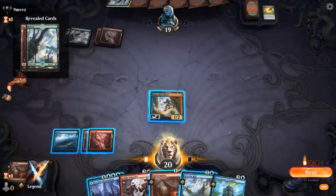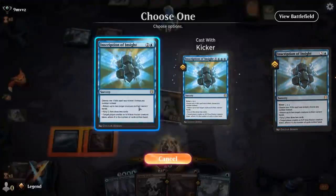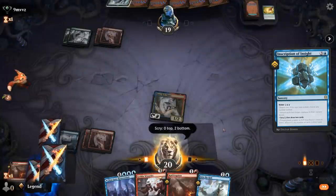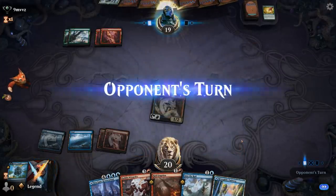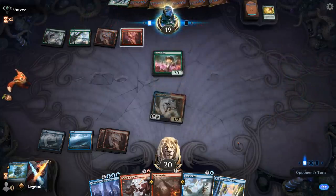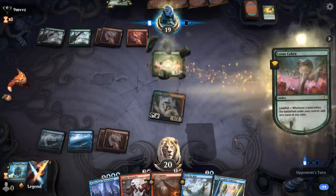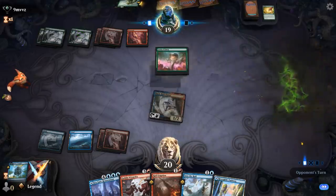Opponent's going to ramp with Cultivate. Inscription isn't bad, so let me just Inscription here to draw some cards. Don't really want either of these. There's my blue mana — perfect. Opponent plays a Lotus Cobra and a Beamstalk Giant. Would have also been reasonable to play Wizardry first instead of Inscription to get some damage in and more wizards for Kaza.